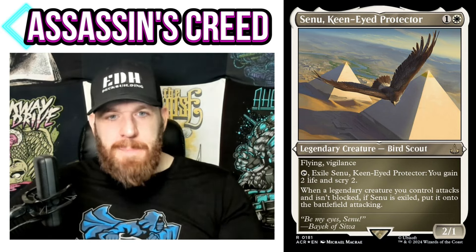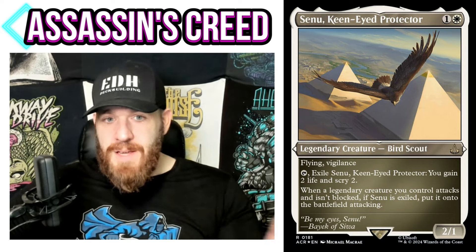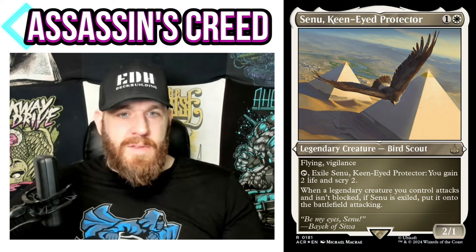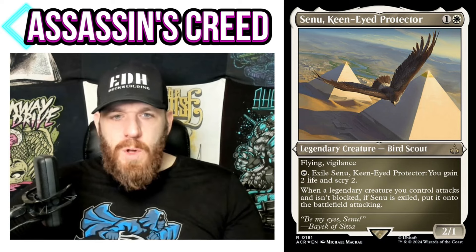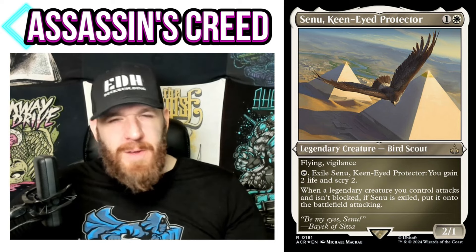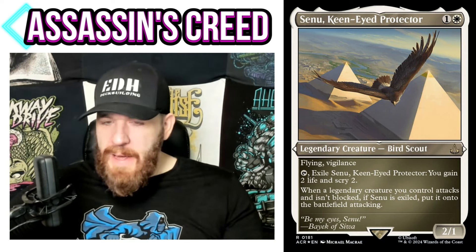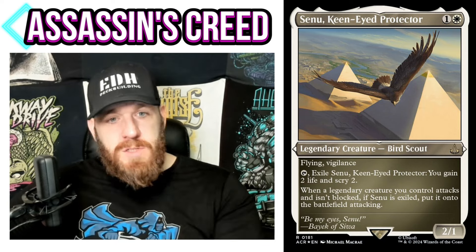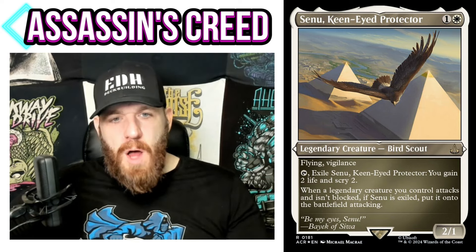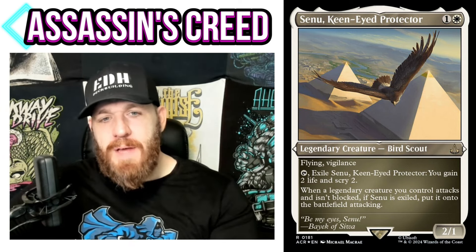So Senu is essentially unblockable when it returns, which is important — you're always getting damage in as long as another legendary creature you control attacked unblocked. You could do bird tribal here — there's a lot of support in white. How many legendary birds are there? A few. Flying tribal in white is also an option. Gaining life and scrying 2 is always good, so Well of Lost Dreams goes in again as your best card draw. You could also just do a legendary tribal deck.